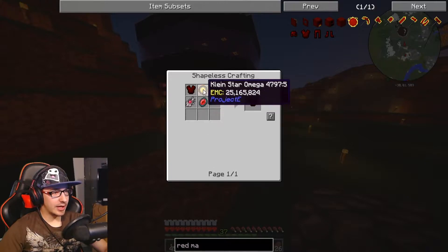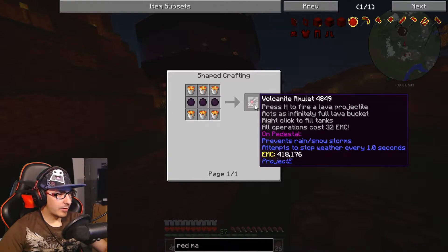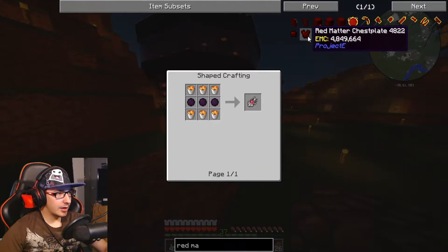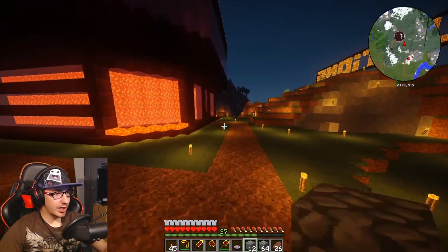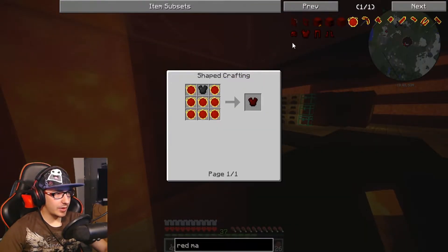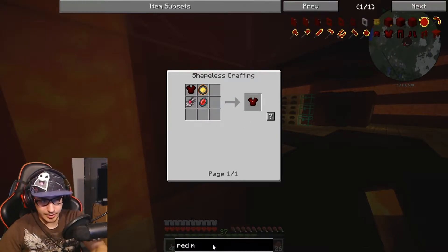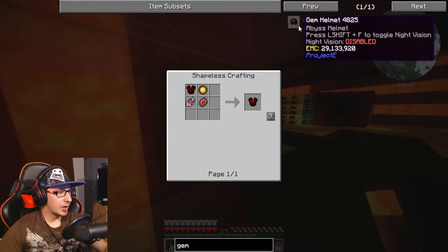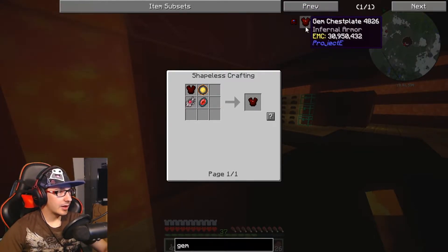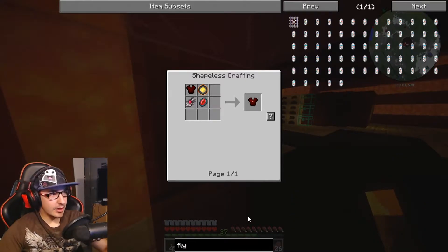We can make a gem chestplate. Wow, that's nothing to make. It prevents rain and snowstorms. What is this stuff? Oh my god, I'm so excited. Maybe we can make more gem stuff — it's just the armor. We can have night vision with that. I really hope we can fly. I want to fly. I remember being able to fly.